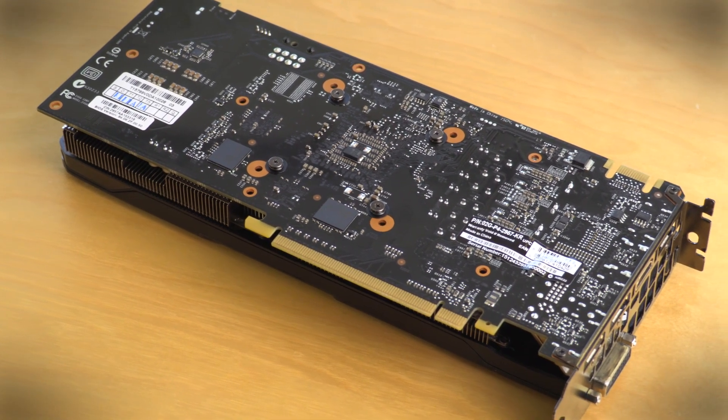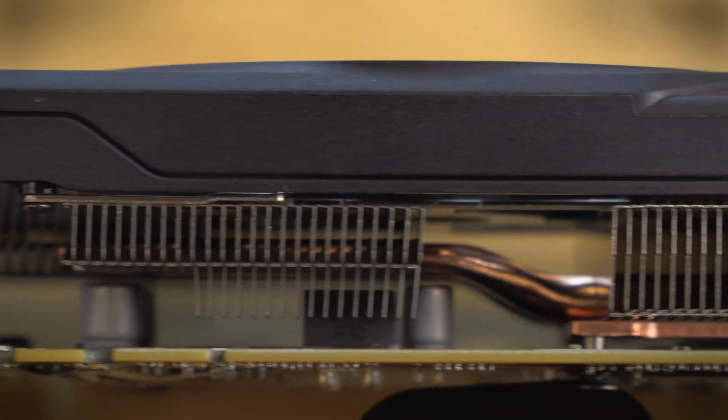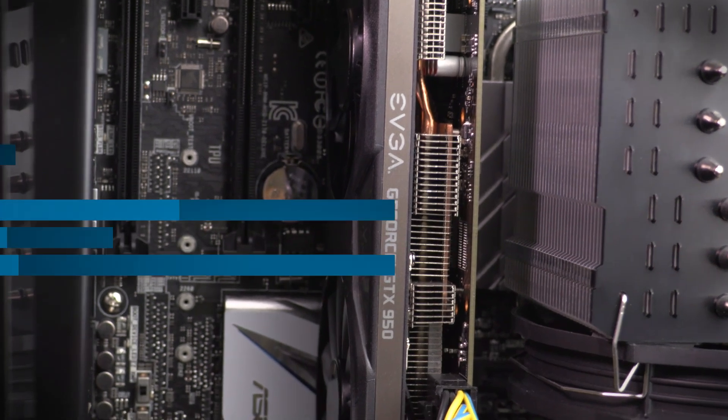The best part about the GTX 950 is the price point, which falls in the $160 range. It handily beats out the AMD Radeon R7 370's benchmark and real-world performance, not to mention the price. If you're looking for a full-length graphics card for under $200, look no further.